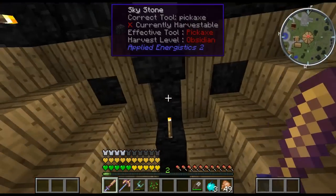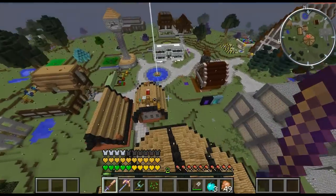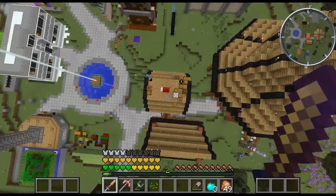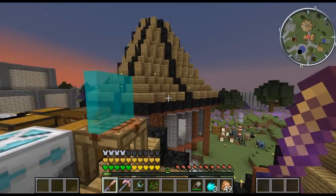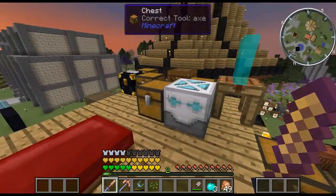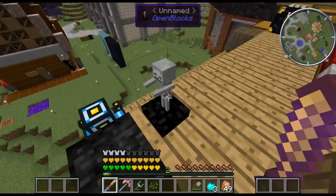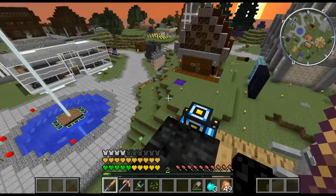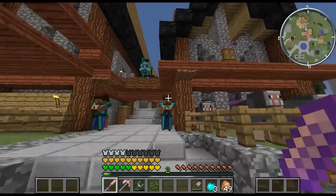This guy trades Mine Factory Reloaded stuff — he might trade us some cool things. We need to get some emeralds to do that. So yeah, that's my place. I'm living on my roof at the moment because I just don't have enough space. That's why I built this — I need more space. I got a trophy legit as well. Let's go do a round robin. I was playing with the statues as well.